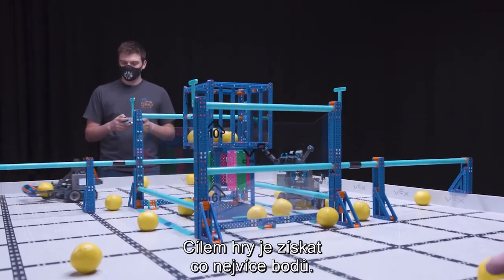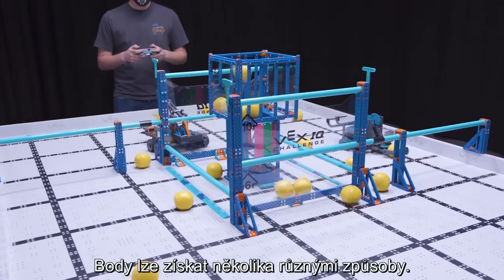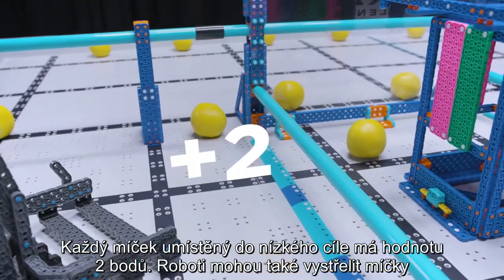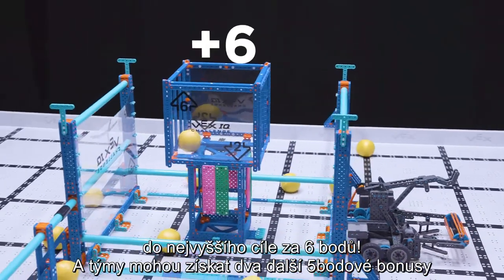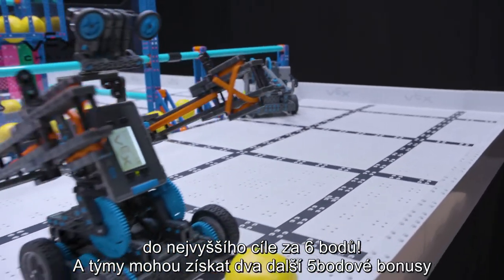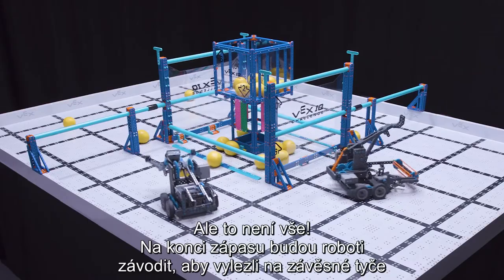The object of the game is to score as many points as possible. Points can be scored in a few different ways. Each ball scored inside the low goal is worth 2 points. Robots can also launch balls into the high goal for 6 points. Teams can also earn 2 additional 5-point bonuses by clearing the balls from each starting corral.